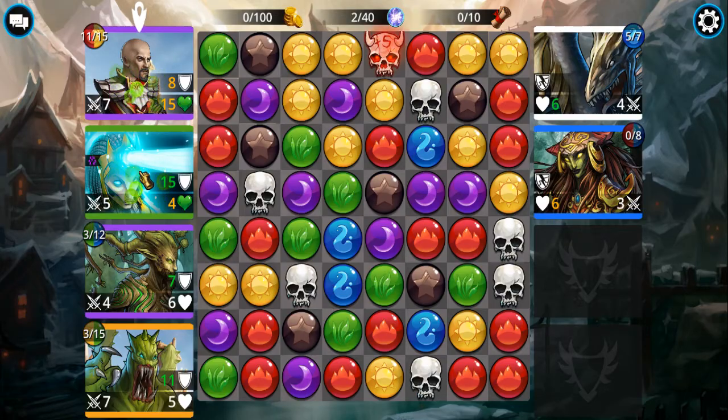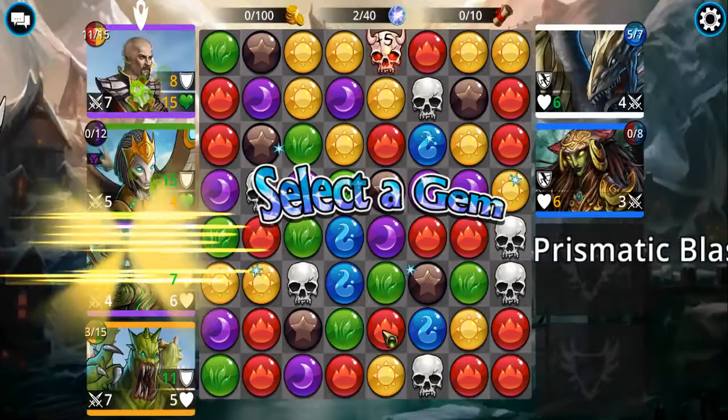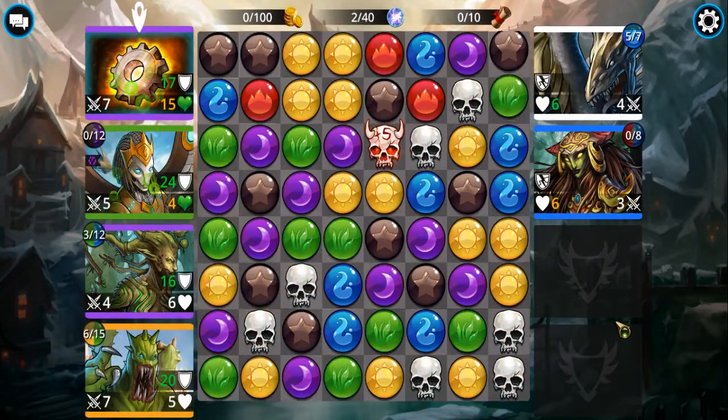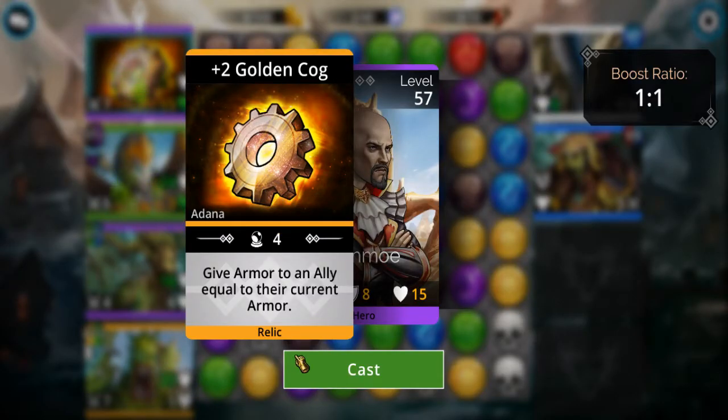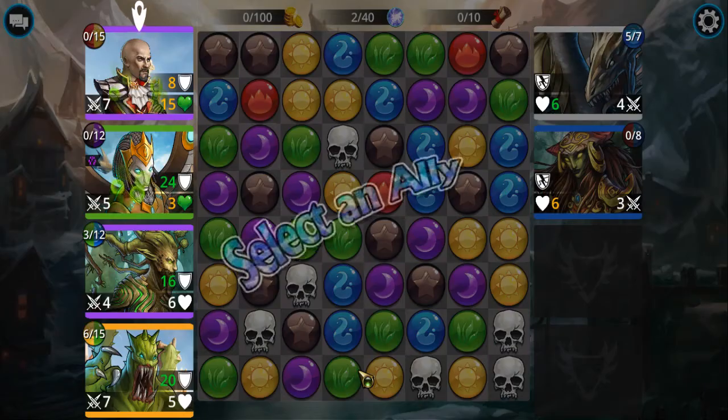We've got red and blue, so I'll pick red to try to deny my opponents their mana. Let me check for any fours or fives — because if you can match at least four, you get an extra turn. Not seeing any. Since he is full up — give armor to an ally, which basically doubles their current armor — I'll go ahead and cast that.